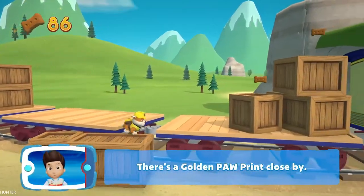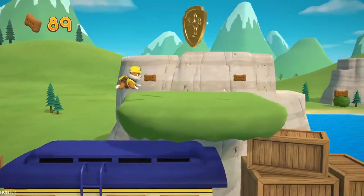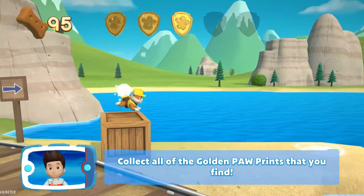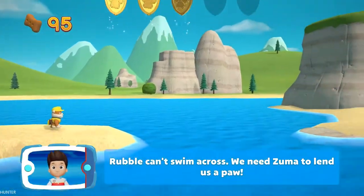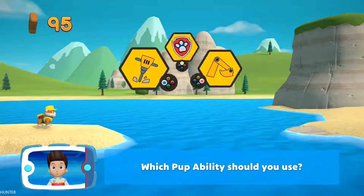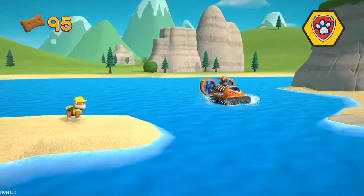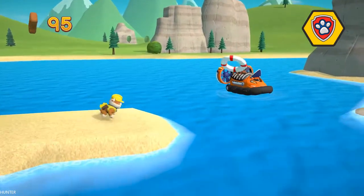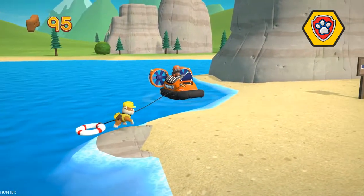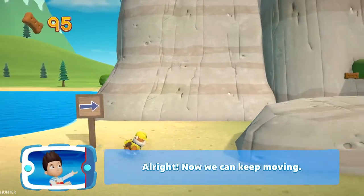There's a golden paw print close by — a golden paw print, you've got it! Collect all of the golden paw prints. Rubble can't swim across; we need Zuma to lend us a paw. Which pup ability should you use? All right! Now we can keep moving!